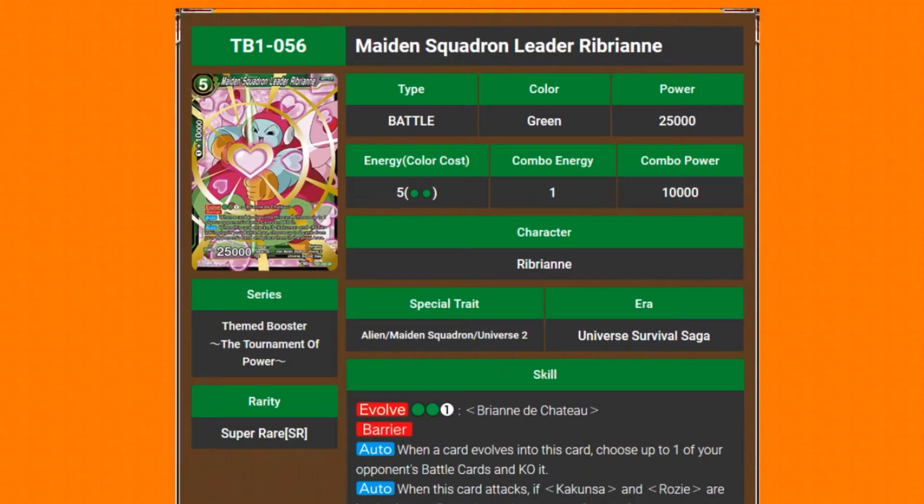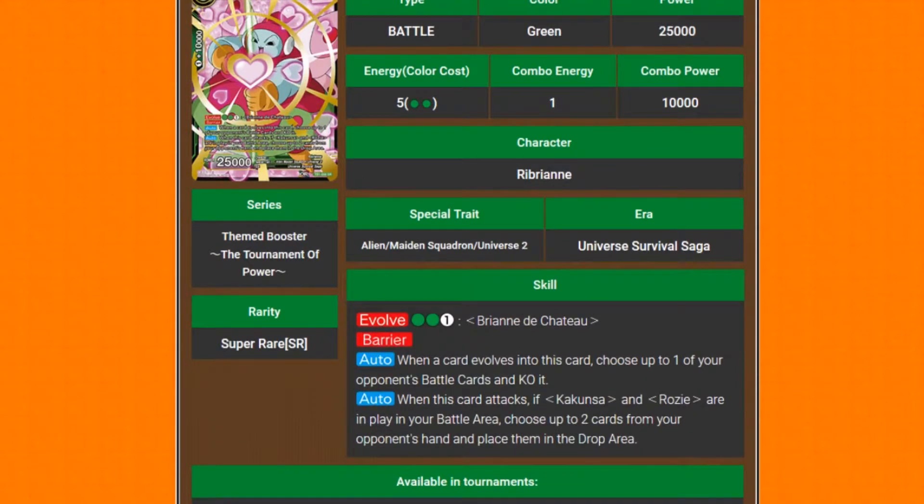Maiden Squadron Leader Ribrianne — 25k power, 5 energy cost, evolves for 3 energy. She has barrier. When a card evolves into this card, choose up to one of your battle cards and KO it. When this card attacks, if Kakunsa and Rozie are in your battle area, choose up to two cards from your opponent's hand and place them in the drop. So it's forcing discard, and with barrier it makes it very difficult to get around — forcing two cards from the hand every time it attacks.